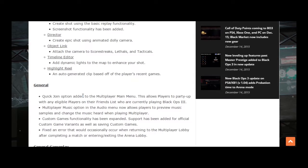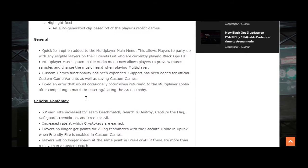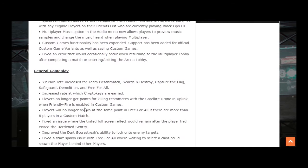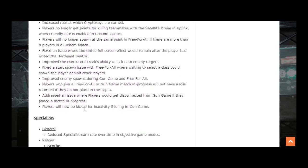We also have some general gameplay settings: XP earn rate increase for Team Deathmatch, Search and Destroy, Capture the Flag, Safeguard, Demolition, and Free-for-All. They've also increased the rate at which crypto keys are earned, so getting them faster is always a better thing.